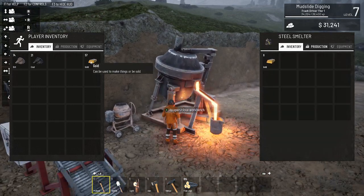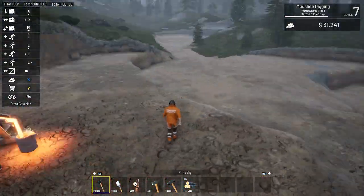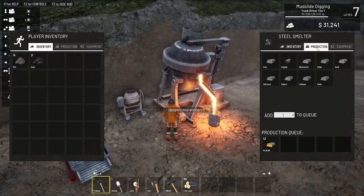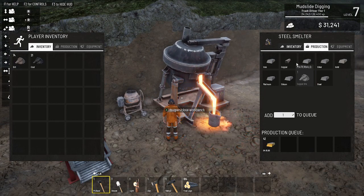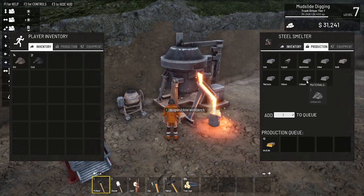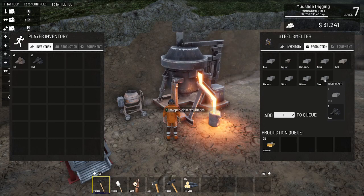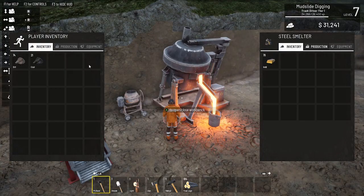Let me open this back up and put all that gold back in there. I can smelt - you've got iron from iron ore, copper ore, aluminum ore, silver ore. You need one iron and one coal to make steel. There's also lithium, silicon, and platinum. So this one needs to be made - to make steel you need one iron and one coal. I have 21 coal but I don't have any iron.